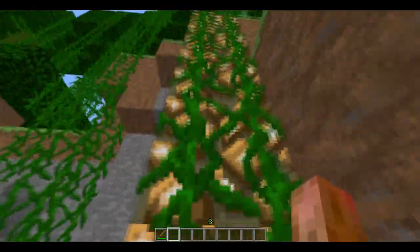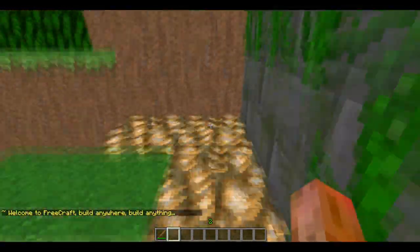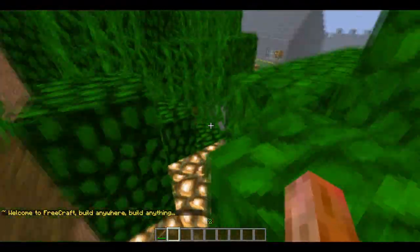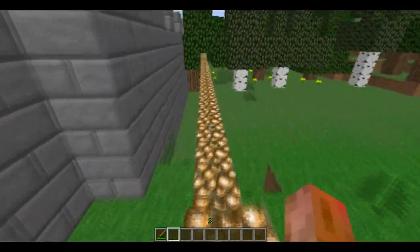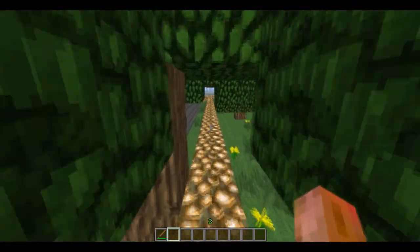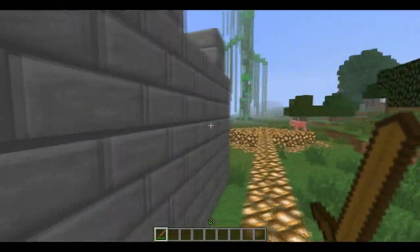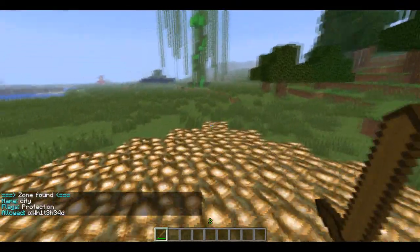Just follow the path — it's made completely out of glowstone so it's pretty easy to follow even if it's in the dark. Just go down here and you may be able to see the wall right there, which is also protected.